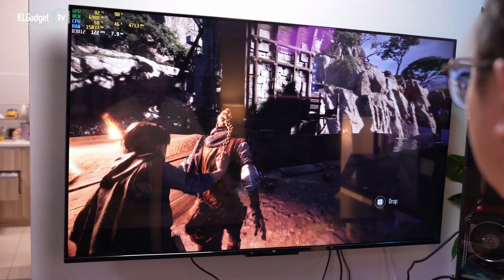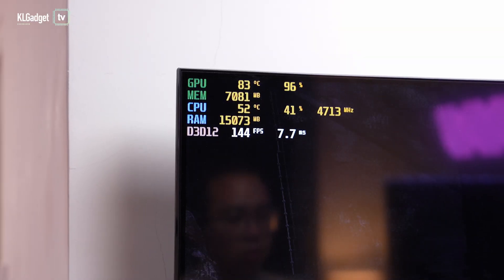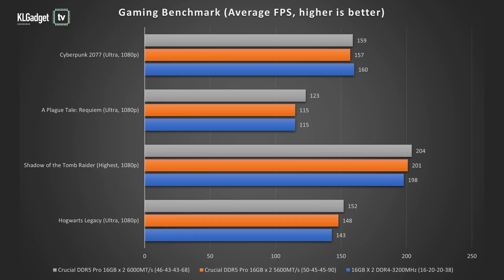Moving on to gaming, there's very little difference when it comes to average frame rates. Among the four AAA game titles we tested, the Crucial DDR5 Pro managed to outperform the DDR4 system at overclocked speeds in Hogwarts Legacy, Shadow of the Tomb Raider, and A Plague Tale: Requiem.